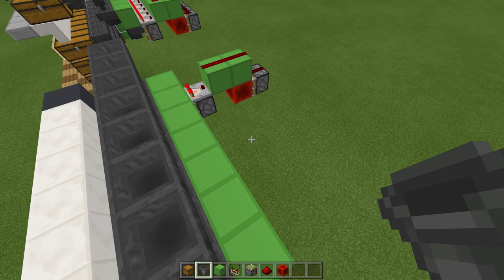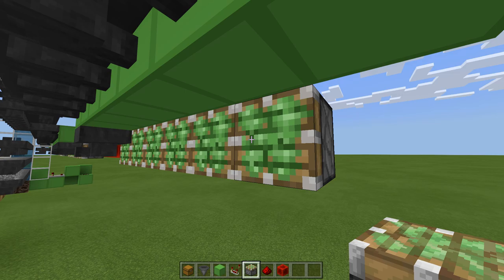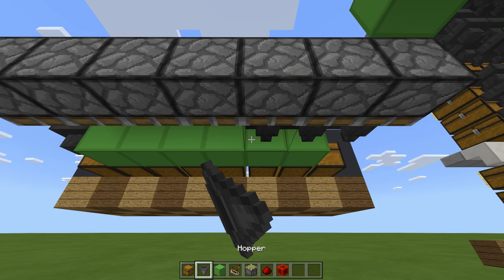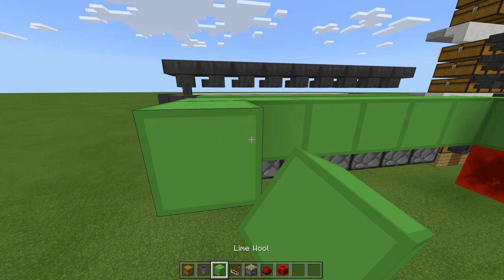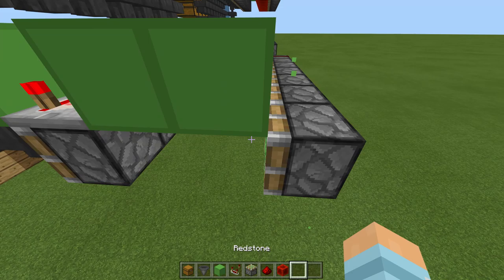I'm just going to place some temporary blocks here so I can place the hoppers in. Just remember to remove these blocks, otherwise we're going to push our chests out which won't be good. Then literally just copy it — place comparators, line of blocks, sticky pistons facing toward the front, blocks of redstone, and then lastly the redstone dust. And that is it — completely done.